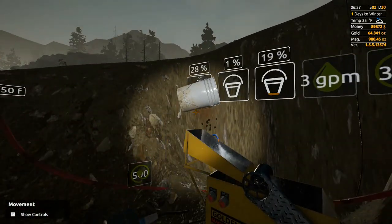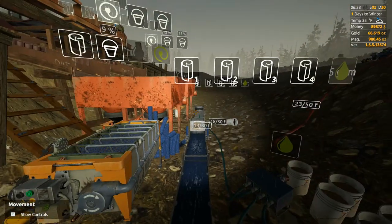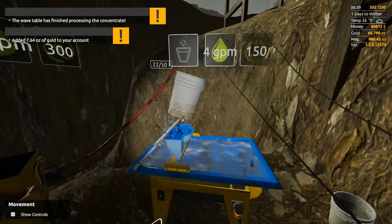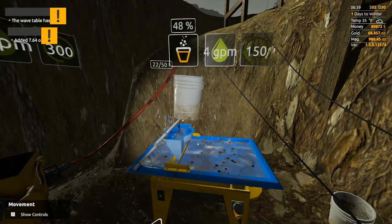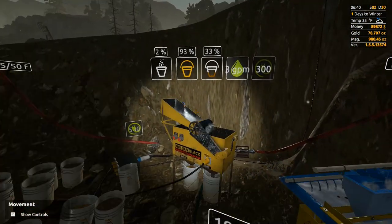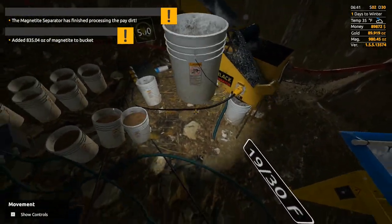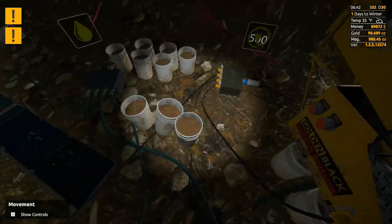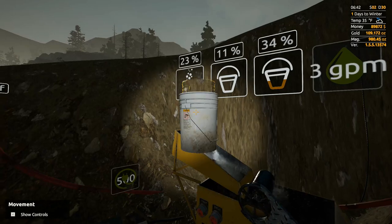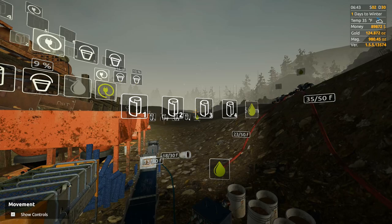I think one of these is a combination bucket and one is just pure TDJ mats. This was the combination one, but as you can see that's a really nice amount. The gold isn't great where we were digging, but it was fair.